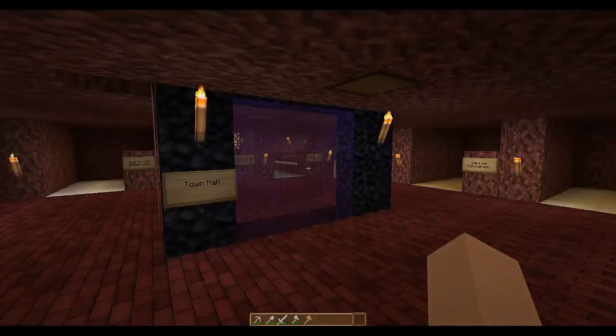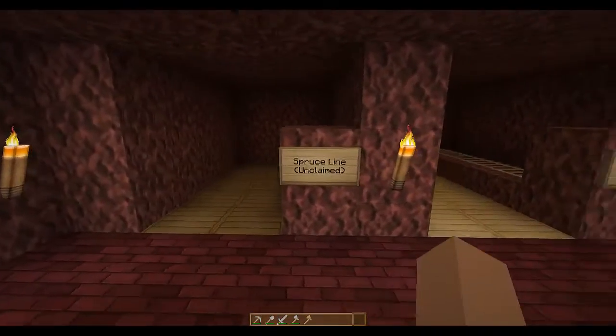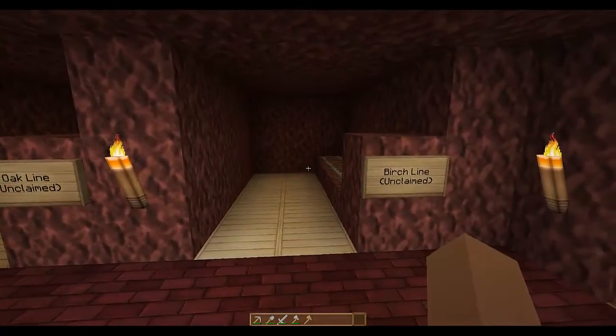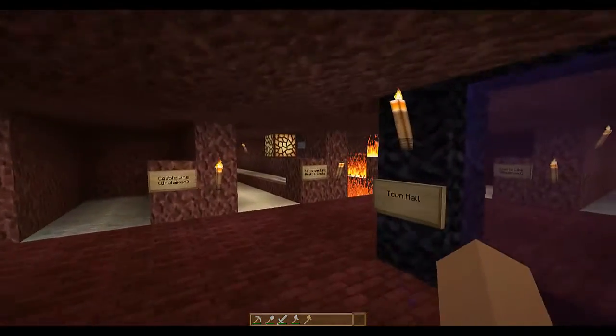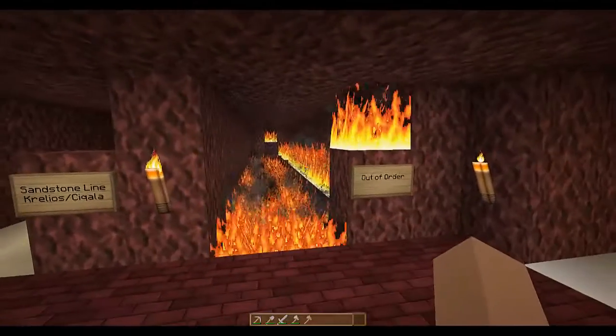Okay, and we're back at the nether hub here. You can see the sign in the portal for the town hall, and what we've got is a bunch of sidelines that have come off of here. These are just stubs right now for the folks that haven't joined our server yet. We do have some that are here for people who have joined the server, and of course one line that is currently out of order.